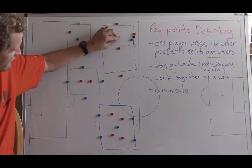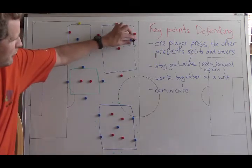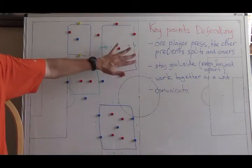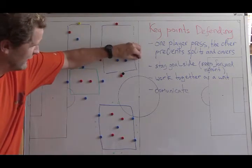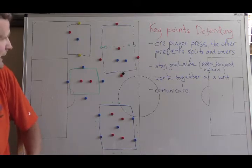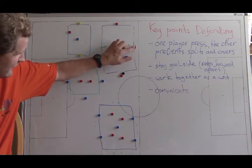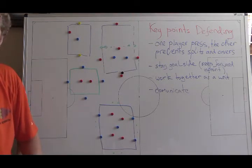Red wingers cannot pass directly across — they can pass short but not the long direct pass. Defenders need to shift and prevent that pass and that dribble. If defenders win the ball they keep playing and defending; we swap two new defenders every minute rather than every turnover. You can make a competition for how many times the 'monkeys' win the ball. Good exercises for center backs — prevent the dribble and prevent the split pass.